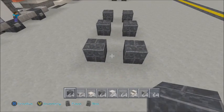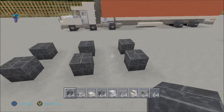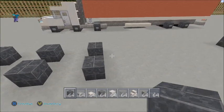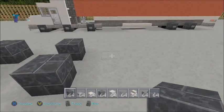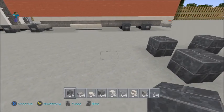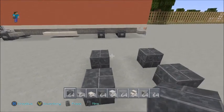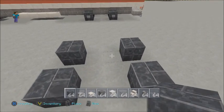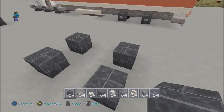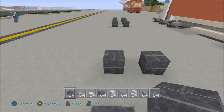Then leave a one-block gap in the middle and place another black wool next to each of them. You then want to come back eleven blocks, and on the 12th block place another black wool. Then go two more and place another black wool — same again, one gap in the middle, then place one on the other side.